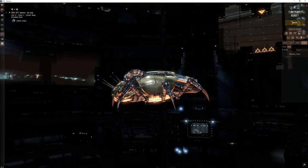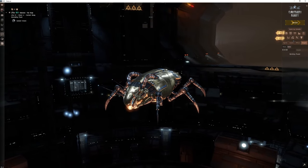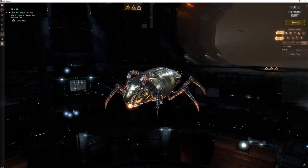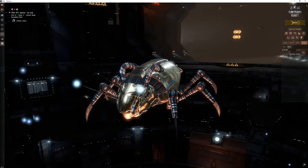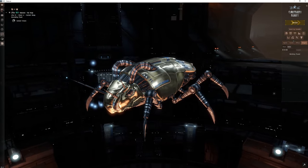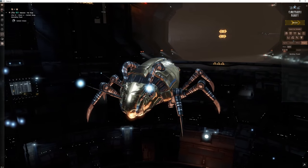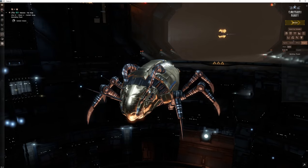We're going to be looking at the Cockroach today. You may have seen it linked as a joke throughout the game — these are the GM ships, the game manager's ships. You will not be able to get this on Tranquility or on the test server. These are specifically game developer ships used for various things like tournaments, which is why I've got one.